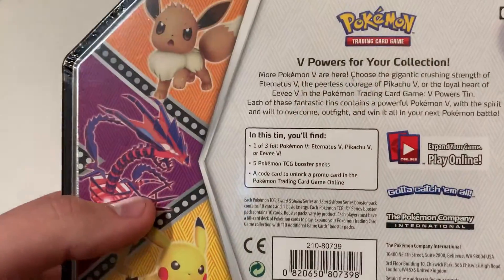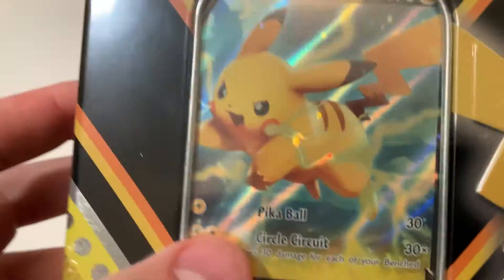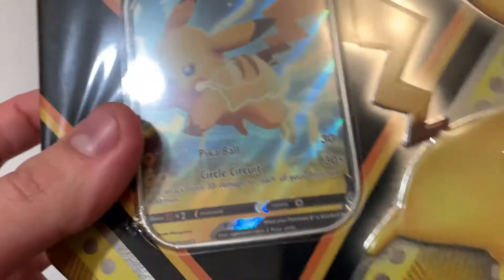Today we're doing the Pikachu V10. I scooped this bad boy up at GameStop — it was $25, not too shabby. We got five packs in there. And obviously we got the foil Pikachu right off the bat. Let's get into it.